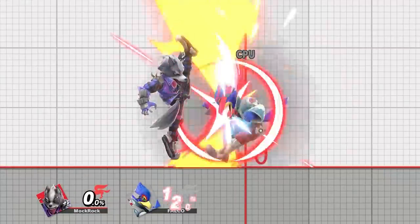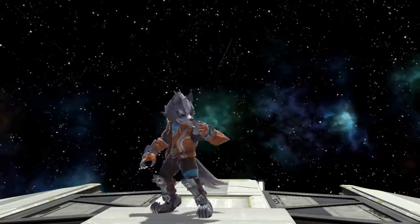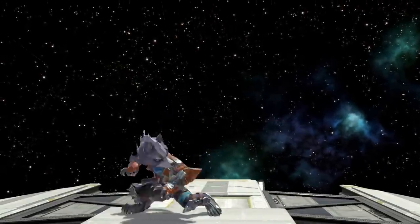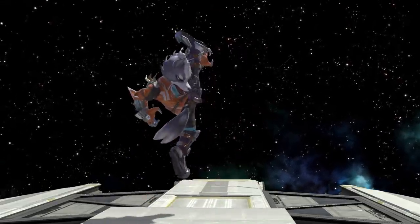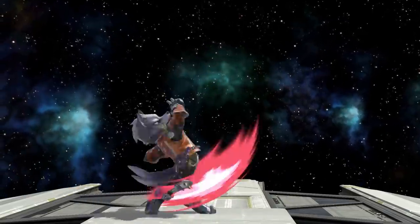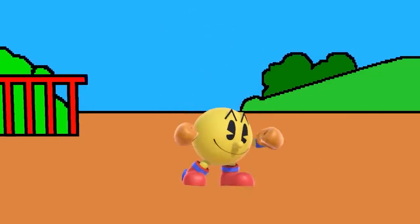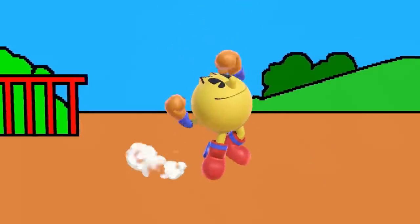Wolf gets my choice for worst up tilt. Considering how great a lot of his other animations are, this one is an odd miss. I don't think the concept fits him that well, and the way it's been implemented — with Wolf kicking so close to his head so quickly — sucks all the energy out of the move and comes across as a half-hearted, clunky poke. It looks a bit better in slow motion, but the pose is still strange for a feral, villainous bounty hunter from the future. I do like the arrogant flourish at the end, though. Pac-Man was very close here, but at the very least his strike pose doesn't look weird, just uninspired.